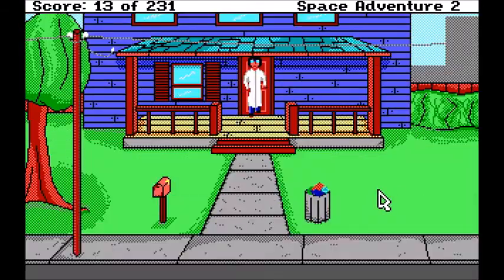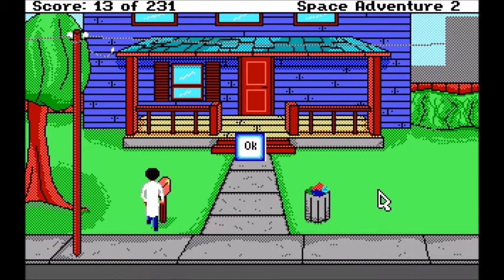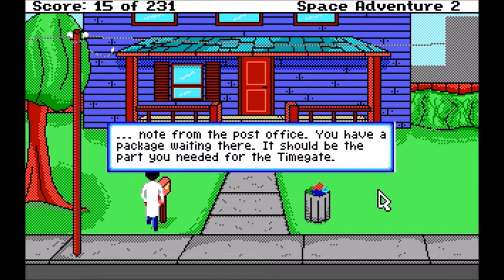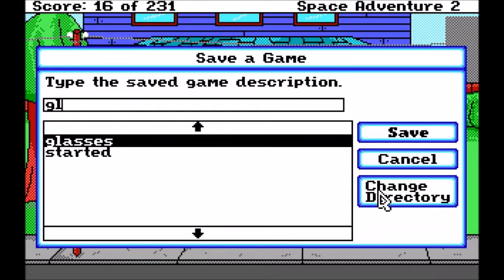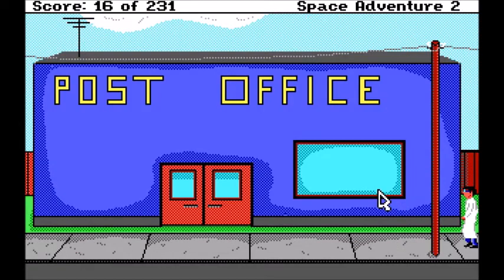Let's see what else is out here. Look trash. Look — let's just say open mailbox. There's a letter. Take letter. Open letter. You decide to open the letter. It contains a note from the post office. You have a package waiting there. It should be the part you needed for the time gate. Awesome. Look house. This is where you live. You decide to walk down to the post office. Great idea.